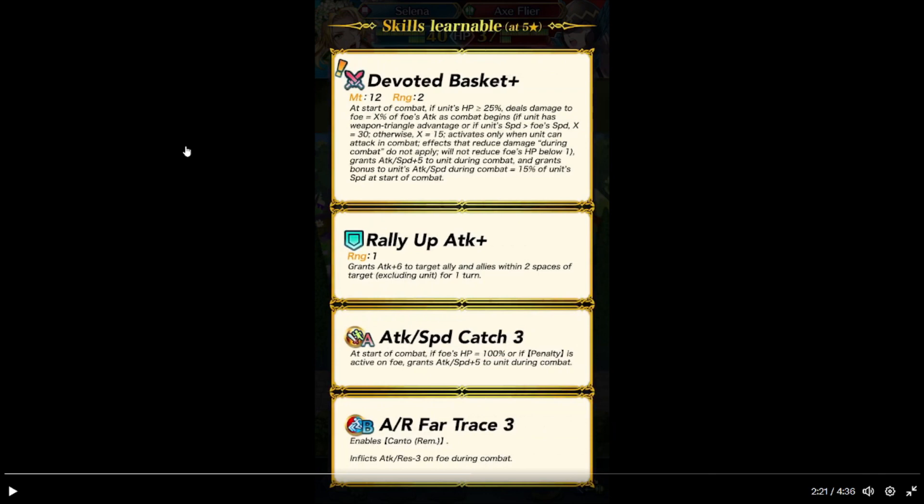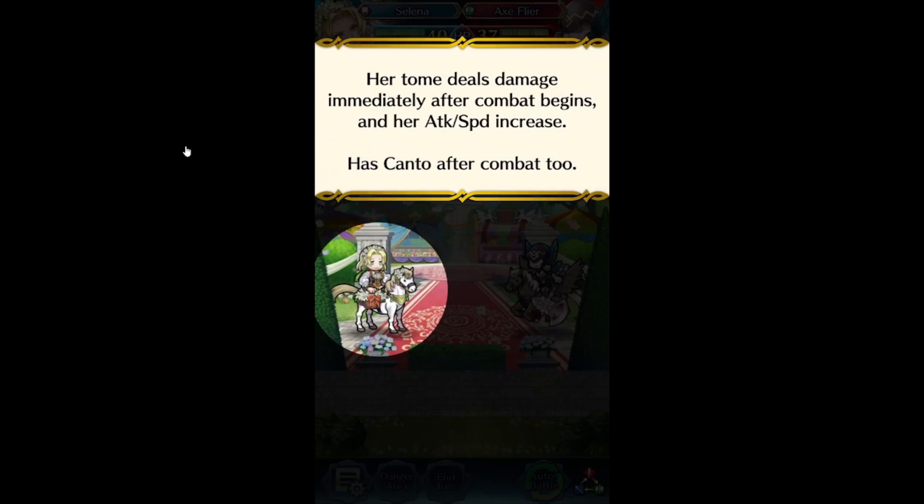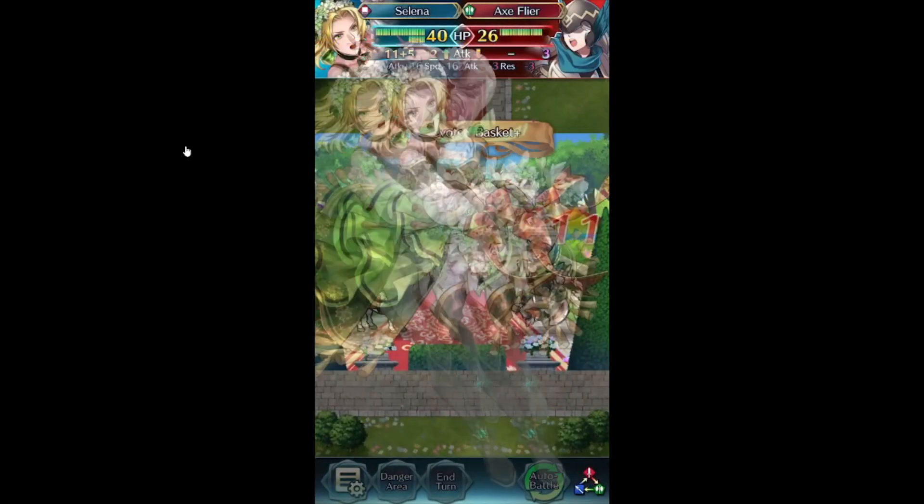Cannot just means it can't override on an attack. Assist skill — usher, shooting. Can't move again, cannot warp. Standard movement will apply. And if there's an effect like Galeforce or something like that, that triggers first. Her tomb deals damage in melee after combat begins, and her attack and speed increase. Her move control after combat too.